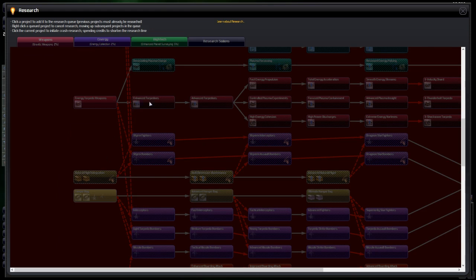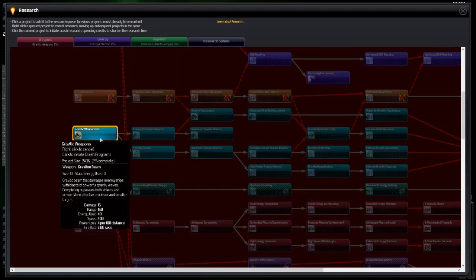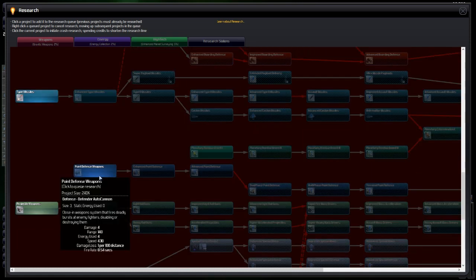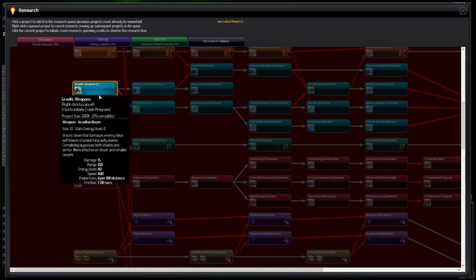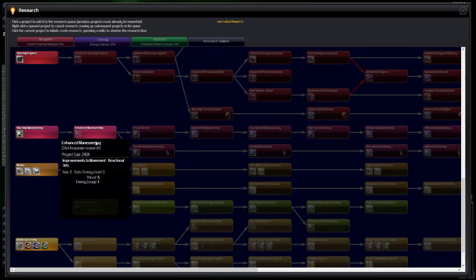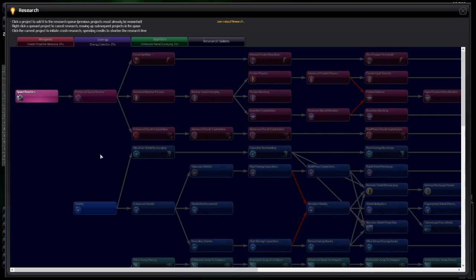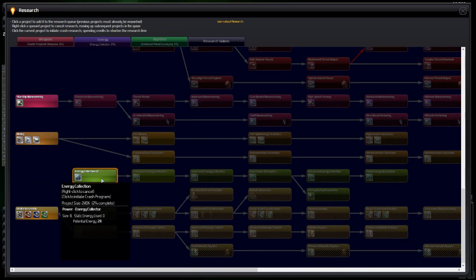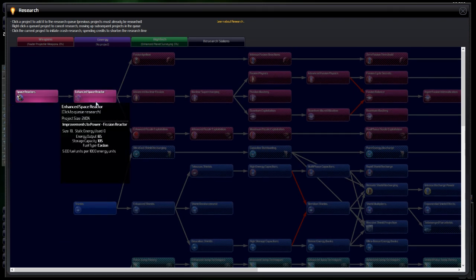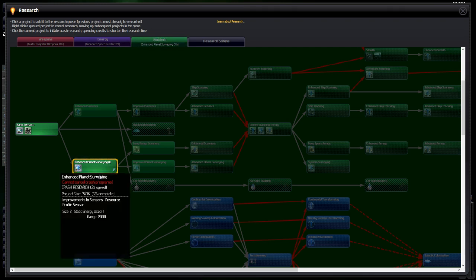Oh, maybe torpedoes actually rather than missiles — I do like torpedoes. A hangar bay for fighters — pretty much all of these are more interesting to me than gravitic weapons. Let's go with better projectiles. Right-click on that to get rid of them. In the energy section we can't get warp field precursors until we've explored our system basically. Let's go for a better reactor.